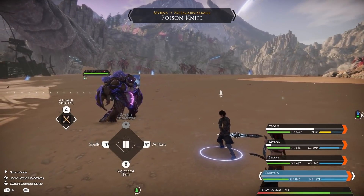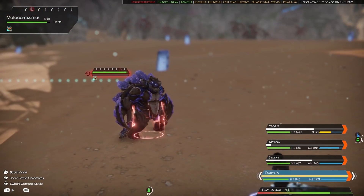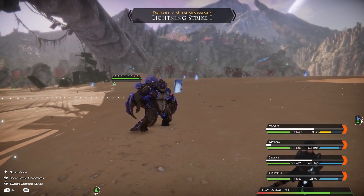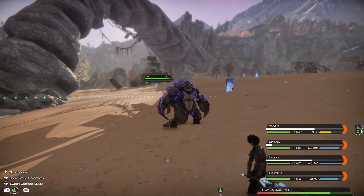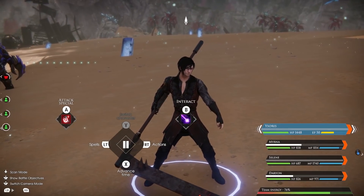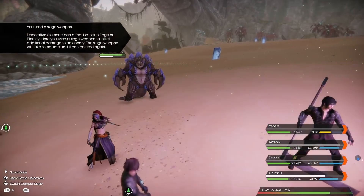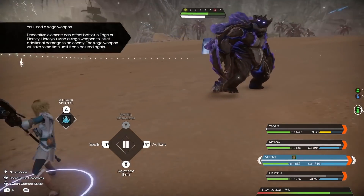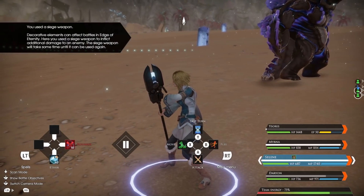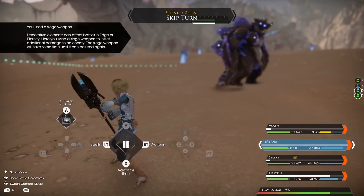Now that we've given that metacarniceras a solid first hit, let's keep up the pressure. We can use that Thunder Strike attack we unlocked with the crystal earlier. Throughout the game, you'll find loads of other objects and items that you can use in a fight — we'll let you discover those yourself.